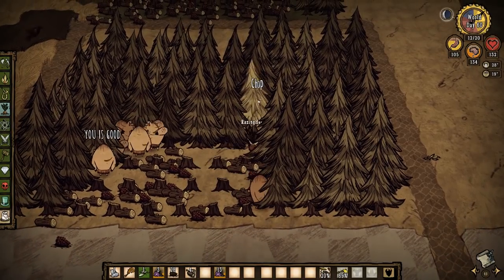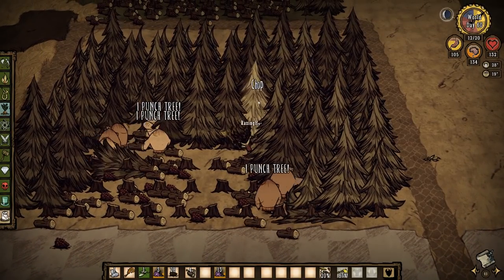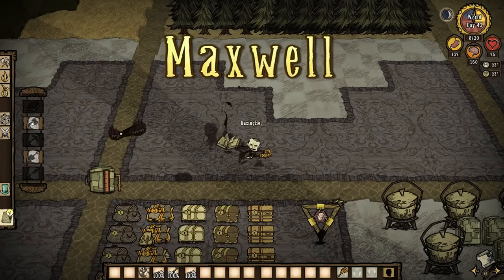Given how picky pigs are about only working during the daytime hours, the best season to harvest wood with them would be in the autumn. Number three: Maxwell.